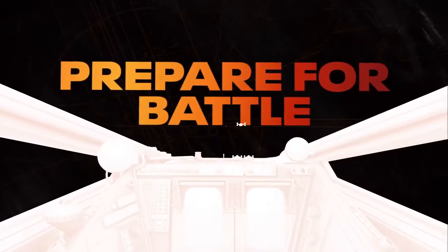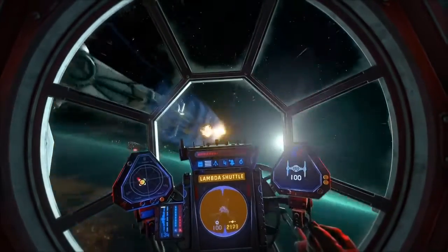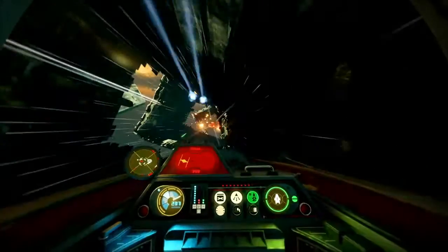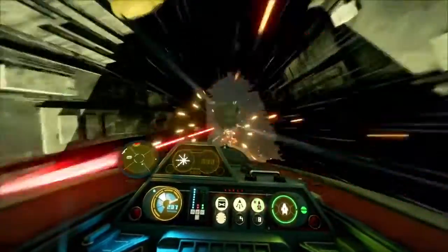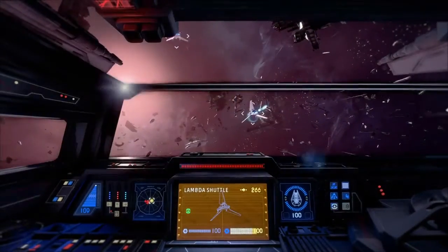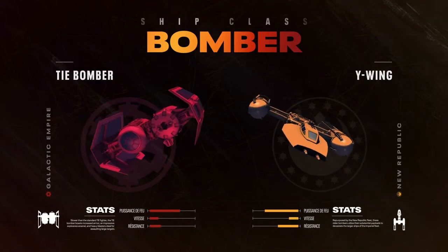To take the fight online, you'll need flight time with all eight ships. Fighters are the most flexible and versatile, able to handle any situation. Interceptors are fast and highly maneuverable, ideal for hunting down your opponent's starfighters. Support ships can keep allies safe and stocked up, as well as disrupting enemy fighters. Bombers are the heavy hitters, able to deal devastating damage to enemy flagships and starfighters.